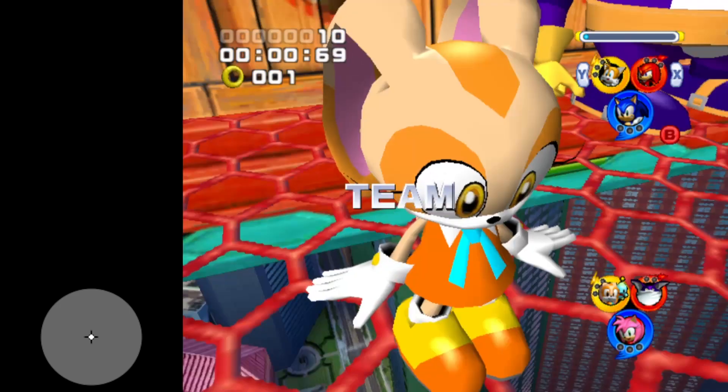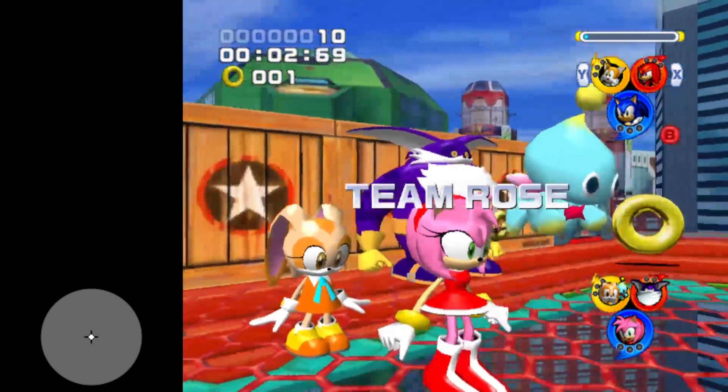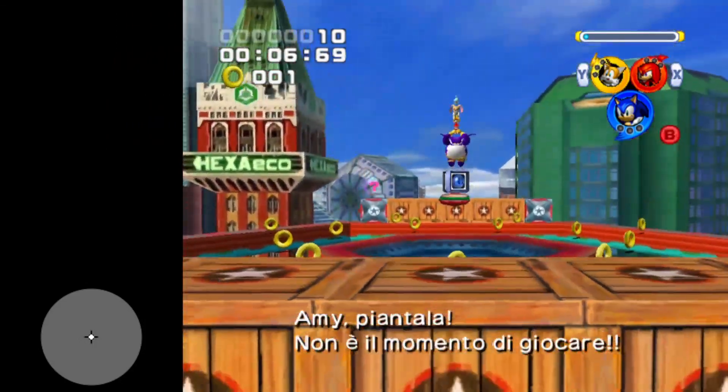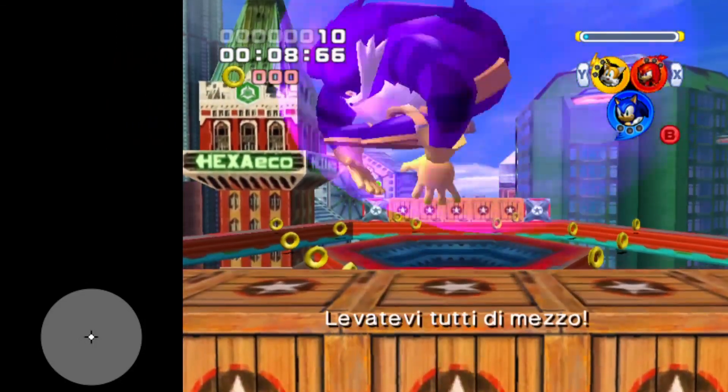This strat will work on every version of the game, except for PAL GameCube. Thankfully though, the strat on this version of the game is going to be even easier. All you need to do is to not press a single input, and they will jump off the stage.